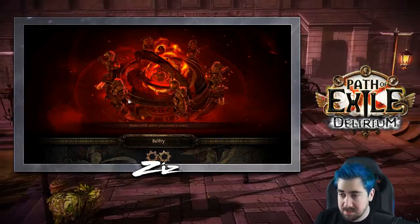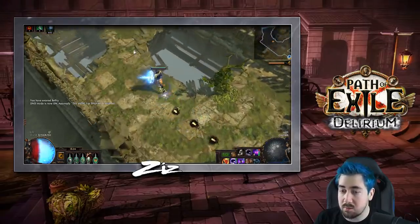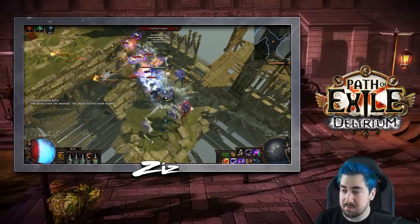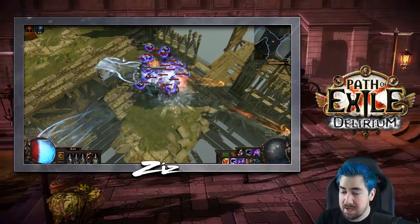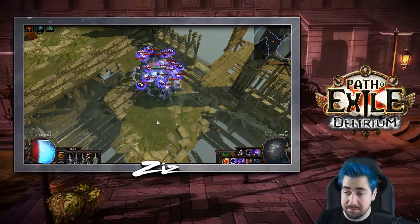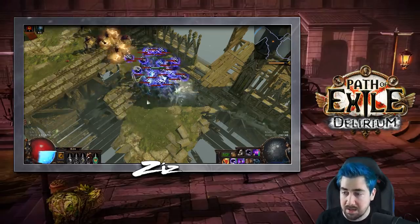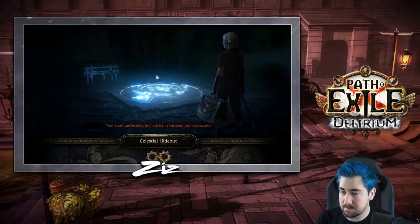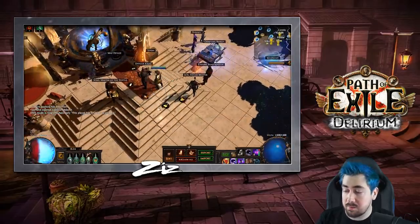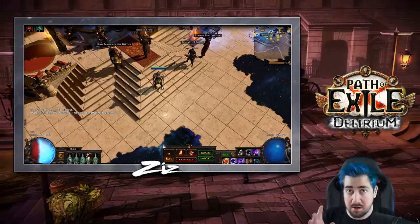I want to take a few seconds and show you guys how tanky Kiloava is. The way it works is that every time I'm getting hit, I'm basically recovering a ton of energy shield. You can see that I can just stand in the middle of these monsters and they're basically regenerating my energy shield. However, if I let my flask drop, you can see they will start breaking through. You are definitely relying on flasks quite a lot here, but obviously this is not going to be a problem while you're clearing.